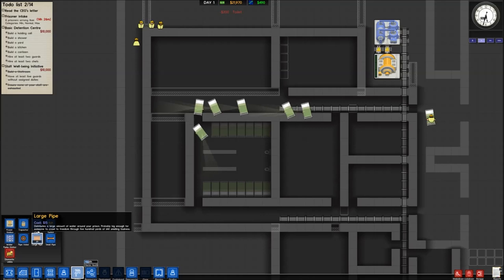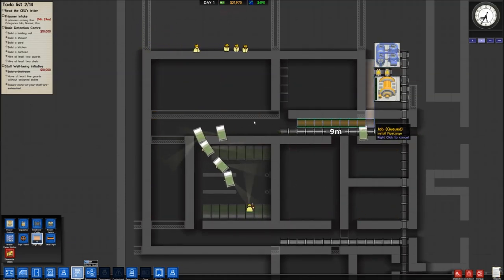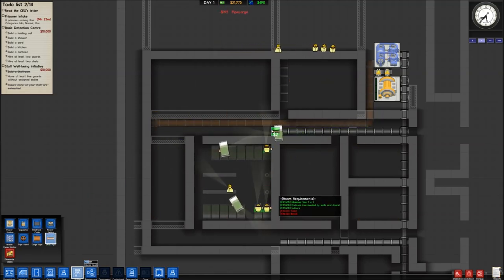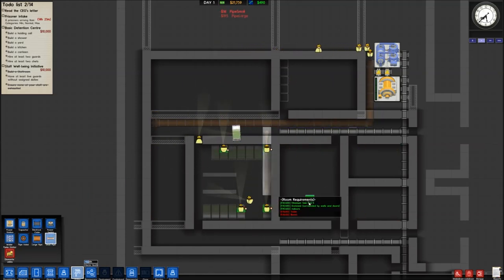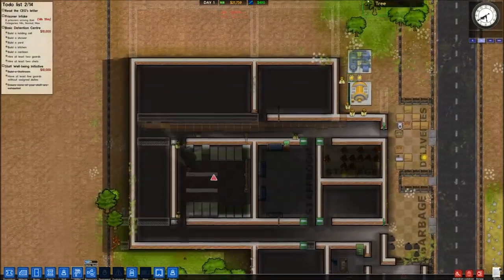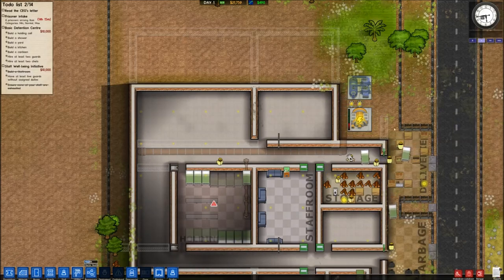We're going to need some toilets, which means we need to put in our water utility. Large pipes are where you have to go to actually get water distributed for long distances; smaller pipes handle shorter distances. The capacitors are built so we need to switch them on manually, and then we're good to go.